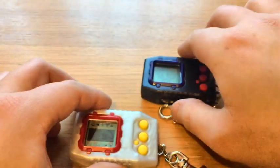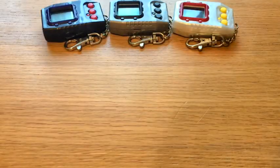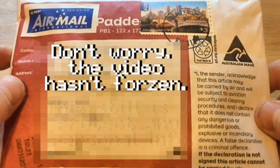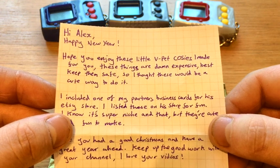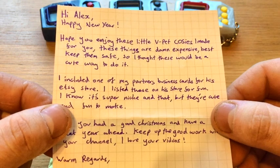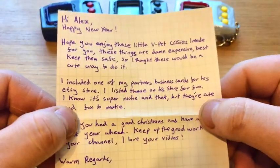Pixiemon's sprite is a damn sight better than on the original V-Pets, and Scorpiomons is a boss Digimon. Mammothmon's sprite is quite messy but I still love these sprites — some are just better than others. Something else really exciting happened — I received a package today from a friend on Instagram, all the way from Australia. I have honestly no idea what this is... 'Hi Alex, happy new year — hope you enjoy these little V-Pet cosies I made for you. These things are expensive, best keep them safe, so I thought these would be a cute way to do it.'